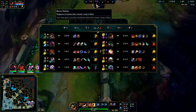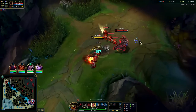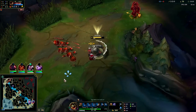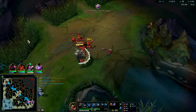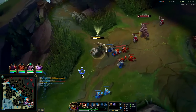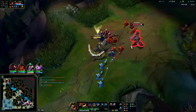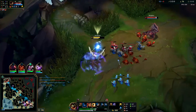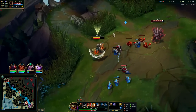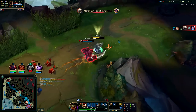We've also soaked some jungle pressure and some roam pressure. E in again, auto attack Q. You usually Q last in situations where you can't stay on top of them, since it has more range than your autos — that way you can squeeze out another auto attack before they get out of range.